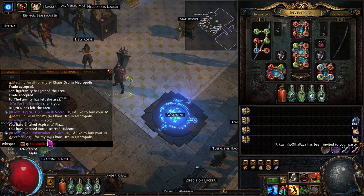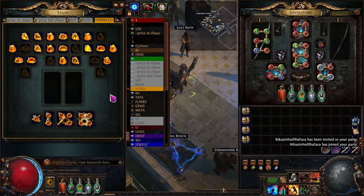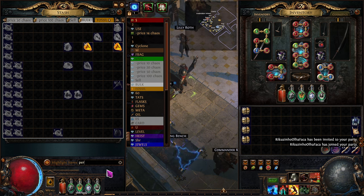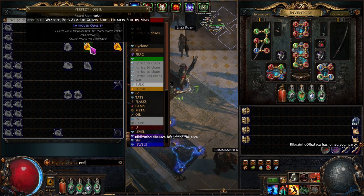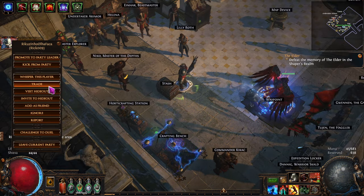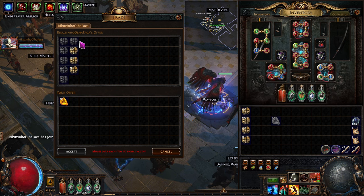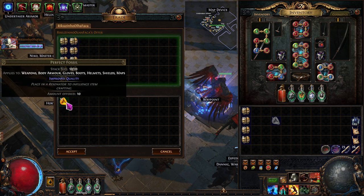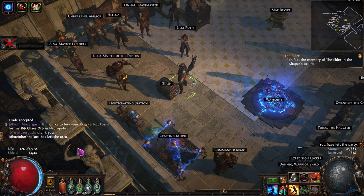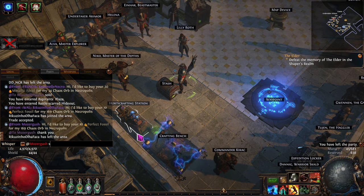This guy wants 10 perfect fossils. Let's say I didn't know which ones they were — you could just search 'perfect.' These used to be worth 3 or 4 for 1 divine last league, but this league not as popular because of the new crafting thing. Just hold alt and it'll add it up for you. There's the 10 perfect fossils. We say thank you, mark them sold, and let's go get those boots.